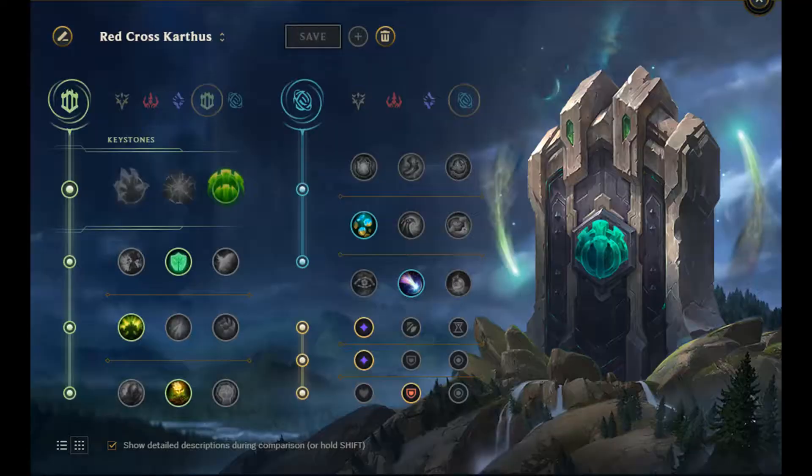First, let's go over the rune page. Red Cross Karthus is all about preventing and tending to damage onto your team, be it physical or psychological. For this reason, take Guardian as your keystone to deflect more damage than a Pokemon apology video, Font of Life and Revitalize to provide levels of healing that Donald Trump would revere as a miracle, and Conditioning. Like the real Red Cross, you must also be comfortable operating while undead, so take Future's Market.